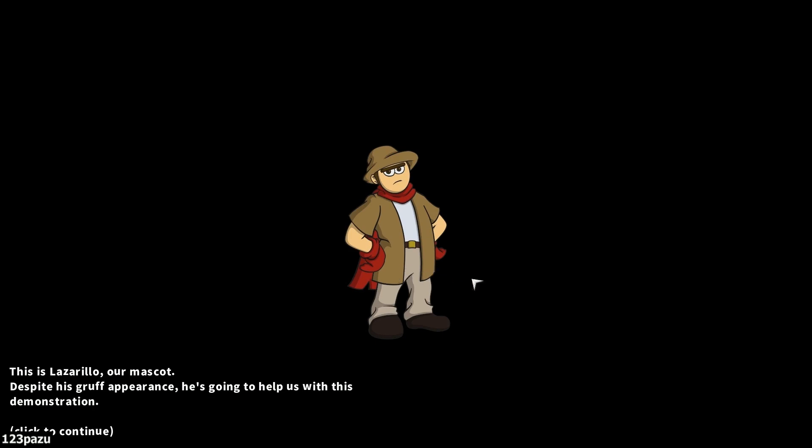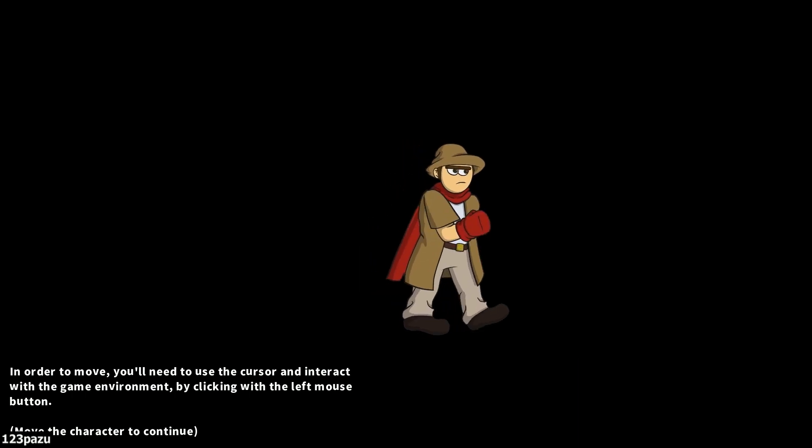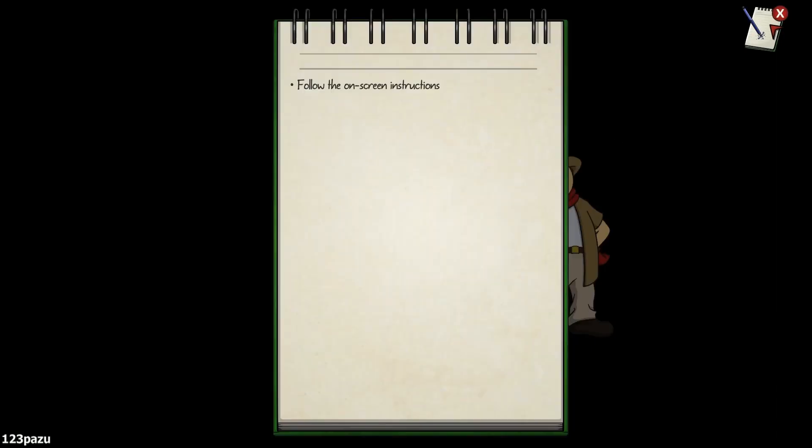He is looking different, guys. He looks more cartoonish now. What the heck. This is Lazario, our mascot. Despite his gruff appearance, he's going to help us with this demonstration. In order to move, you will need to use the cursor and interact with the game environment by clicking with the left mouse button. Yeah, Lazario. Your notebook keeps track of your current task. To access it, interact with the button in the upper right corner. So that's our notebook.